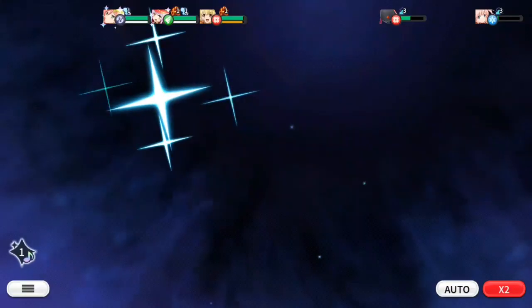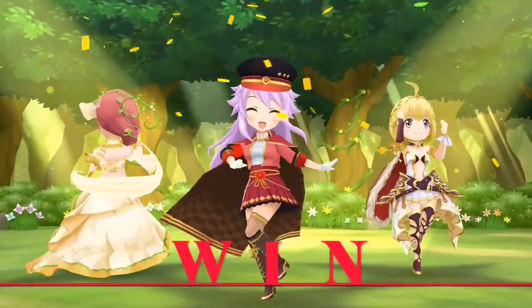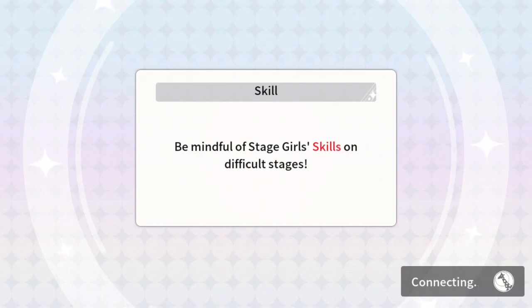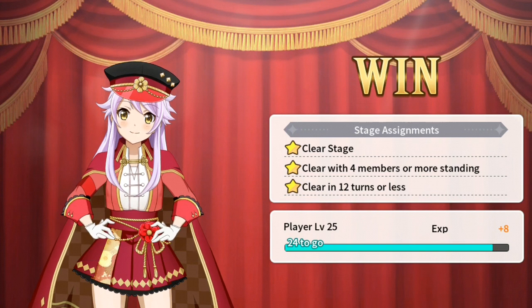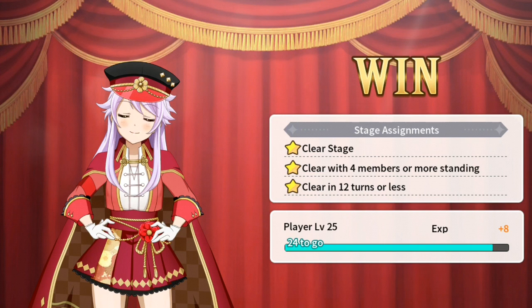You do realize what mistake I made earlier, right? I should have used Michiru to go first so she would generate the brilliance before throwing in my Yachiyo — that was a dumb mistake. Okay, so this is pretty much all there is to know about the finishing act skill itself.